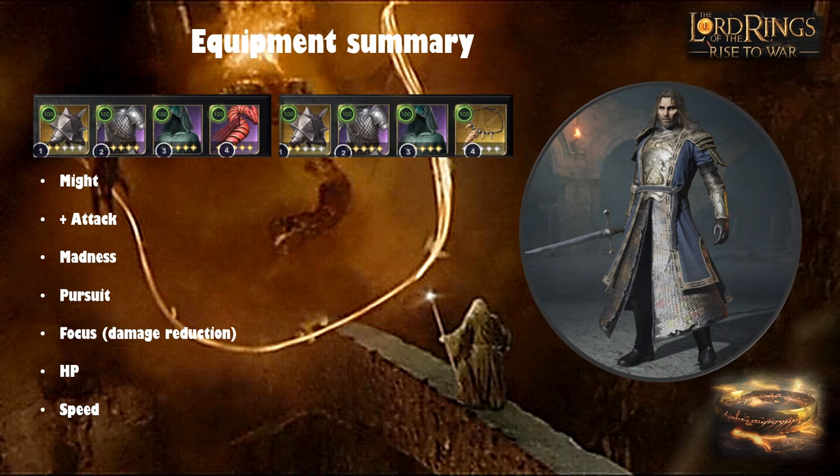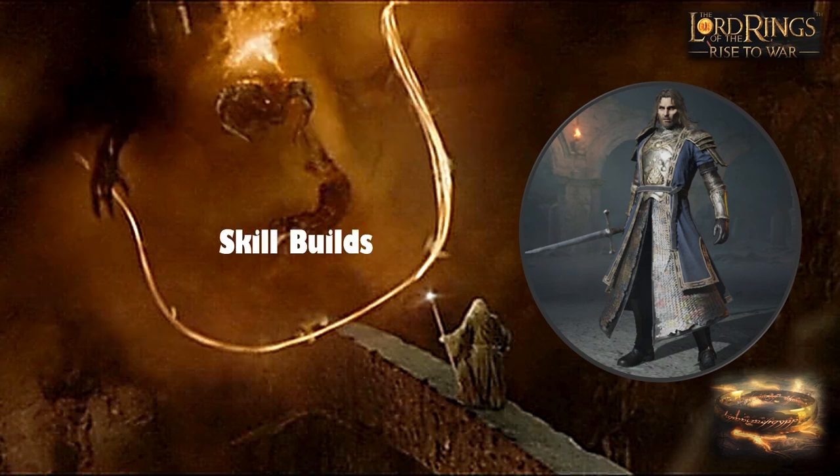If you haven't got that gear, make the best of what you've got. Maximize Might for more damage, plus attack items for more damage, madness items with Enfeeble for more damage. Get some Pursuit in to counteract evade. Focus helps with damage reduction, HP is always useful as some skills scale off it, and a bit more Speed is probably the last priority — underrated but I'll explain later. Basically, your equipment should be focused around doing as much damage as possible in those first four or five rounds.